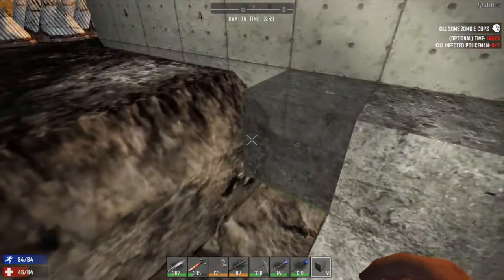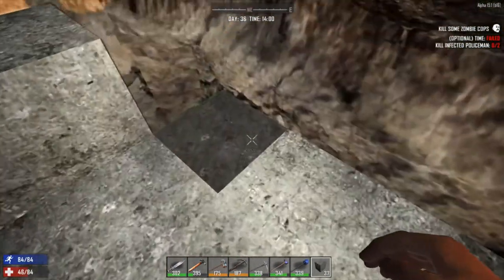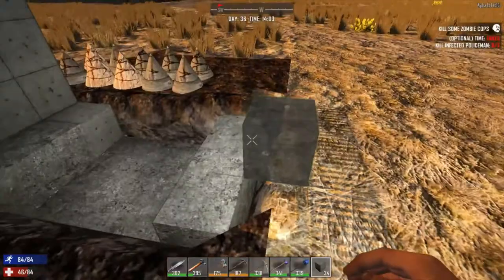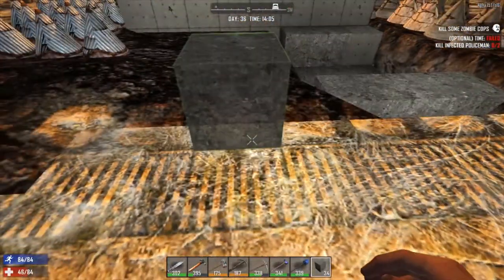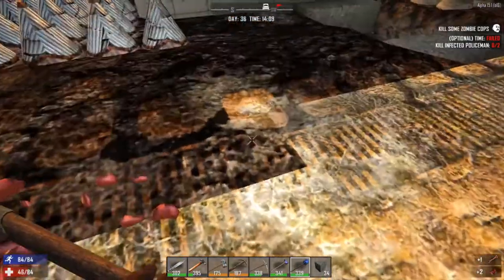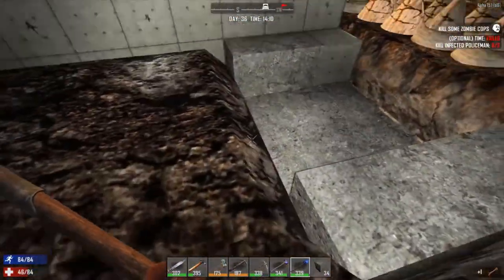We don't have to worry until night 42 for the next attack. I kind of hope this will work a little bit better than the last one. It'll definitely be easier to maintain the spikes I think, because you'll be looking down on them instead of trying to look across them.